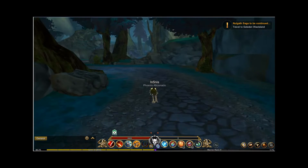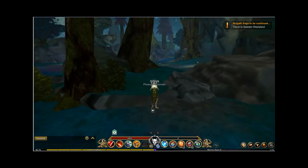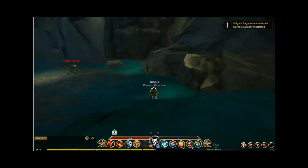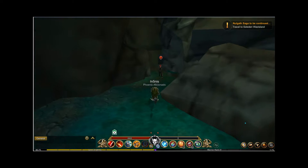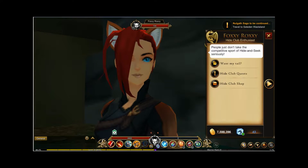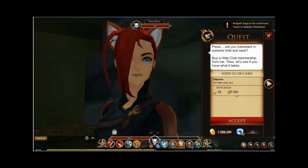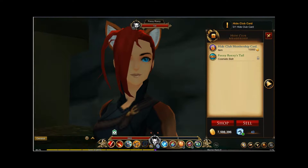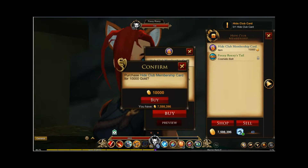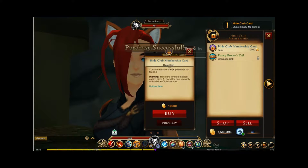If I can remember correctly — there she is. Talk to Foxy Roxy: hide and seek club quest. I'm supposed to purchase the hide club membership card — ten thousand gold. Okay, it's a lot, but I'll get it anyway and turn it in.